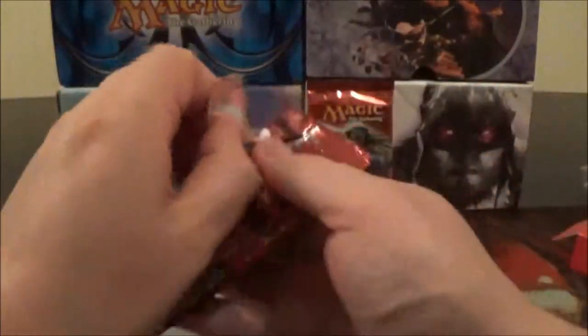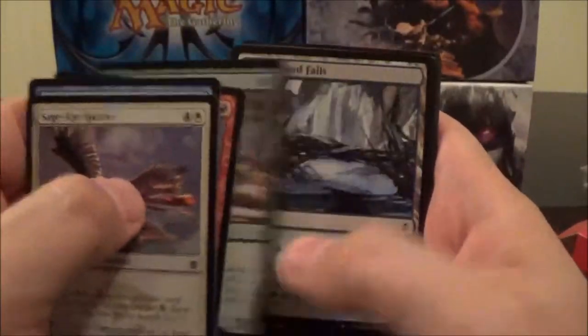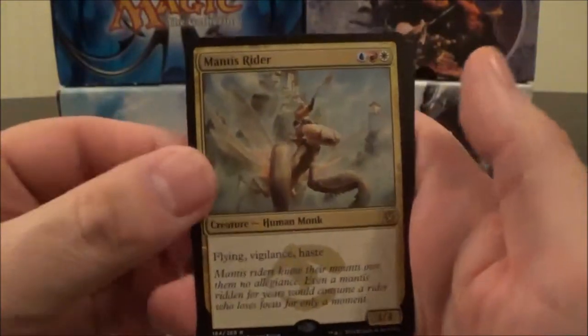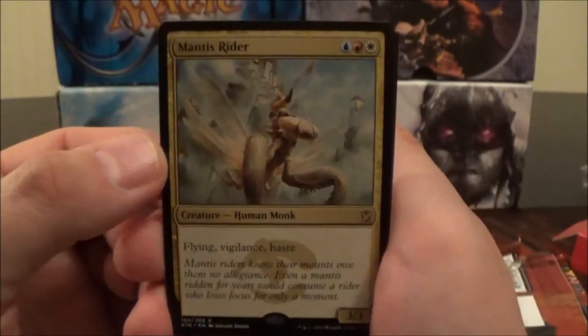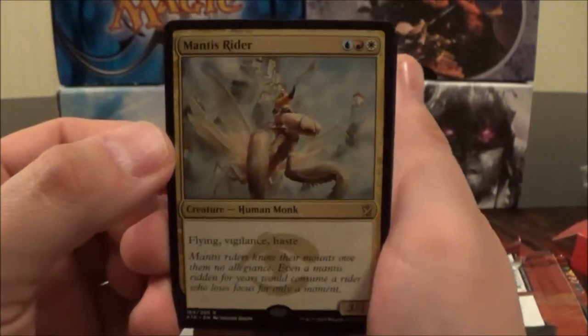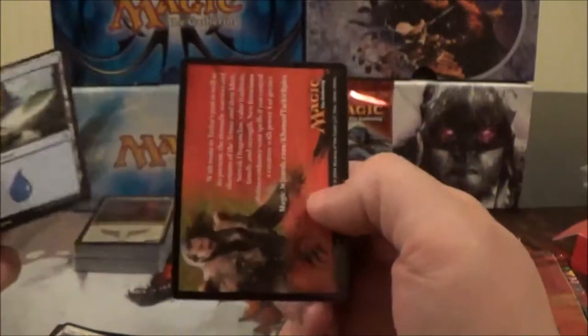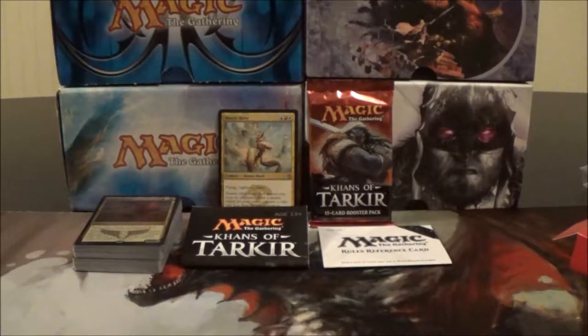Here's pack number one — let's crack it open. Just gonna rip right through these commons and uncommons and get straight to the rare, which is a Mantis Rider. It's a three-cost 3/3 with Flying, Vigilance, and Haste — it's a Jeskai card. Not too impressive. We also got an Island and an insert card. So in our first booster pack we got a Mantis Rider.